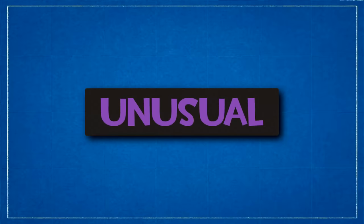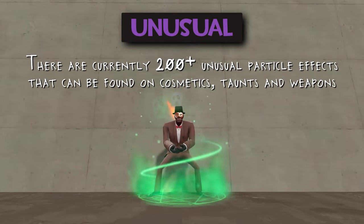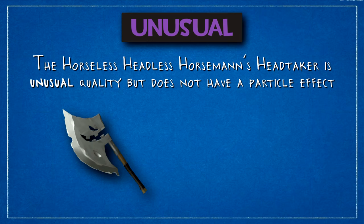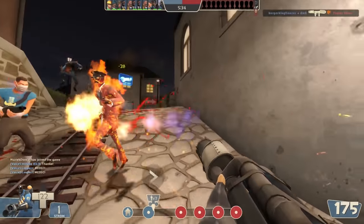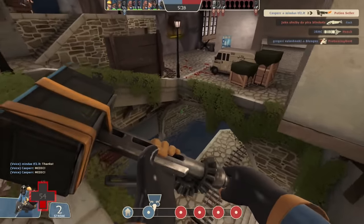Next up is Unusual. Unusual is the word for hats, taunts and weapons with an ever-growing series of visual particle effects revolving around them in-game, and there are currently over 200 different effects available. Outside of glitches, or very few incidents where Valve have rewarded community members, Unusuals are exclusively obtained from Uncrating, with a typical 1% chance of getting an Unusual with every box opening. The one exception to this rule is of course the Unusual Horseless Headless Horsemann's Headtaker, and the Unusual Haunted Scrap Metal required to craft it, neither of which have any particle effect at all. These were actually added about a month after the introduction of regular Unusual hats, and honestly, why Valve decided to use the same quality despite not having any particle effect is anyone's guess.